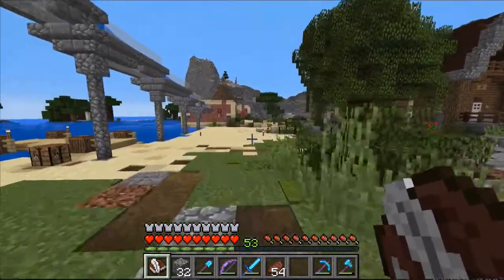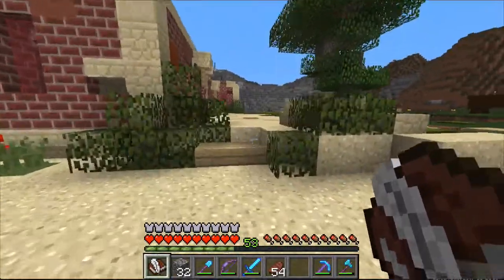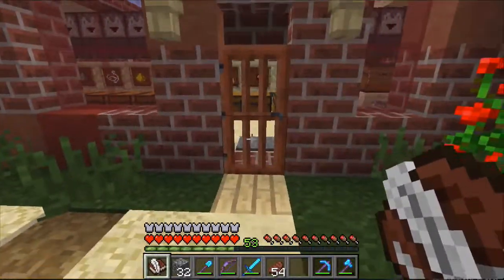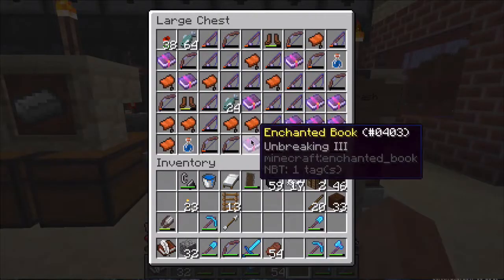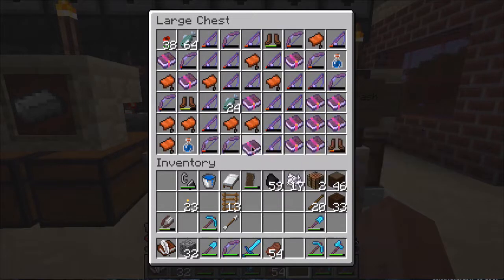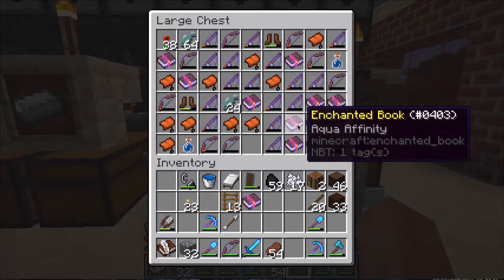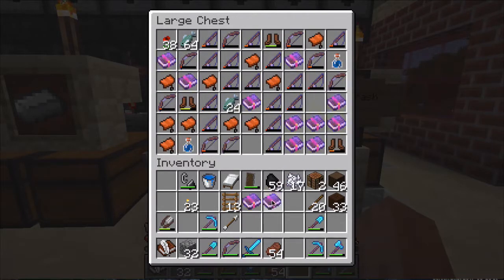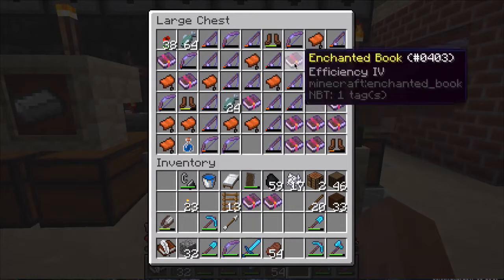I thought we could go here to start things off. I've just been AFK fishing and I hope I got some mending books. Let's take one unbreaking - that's always good to have. Oh, mending! Great, we can move a villager here that has that trade.